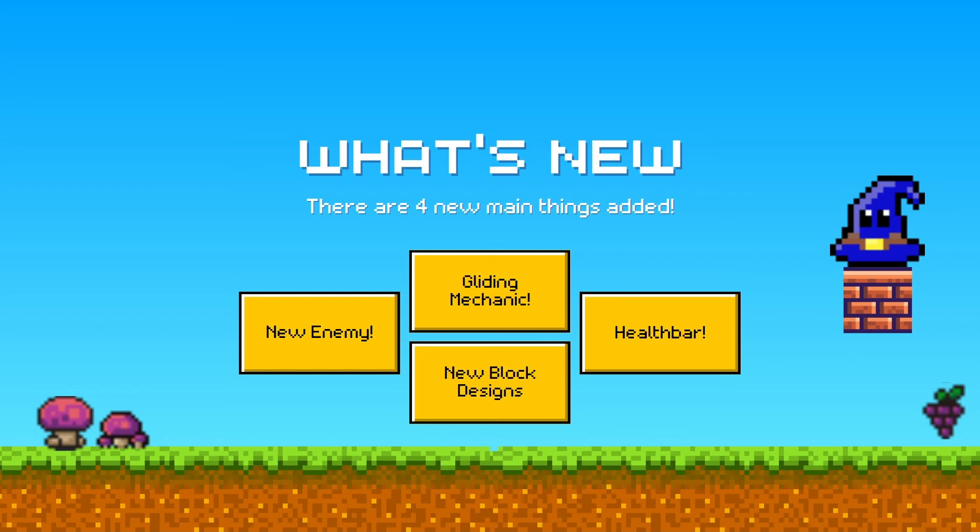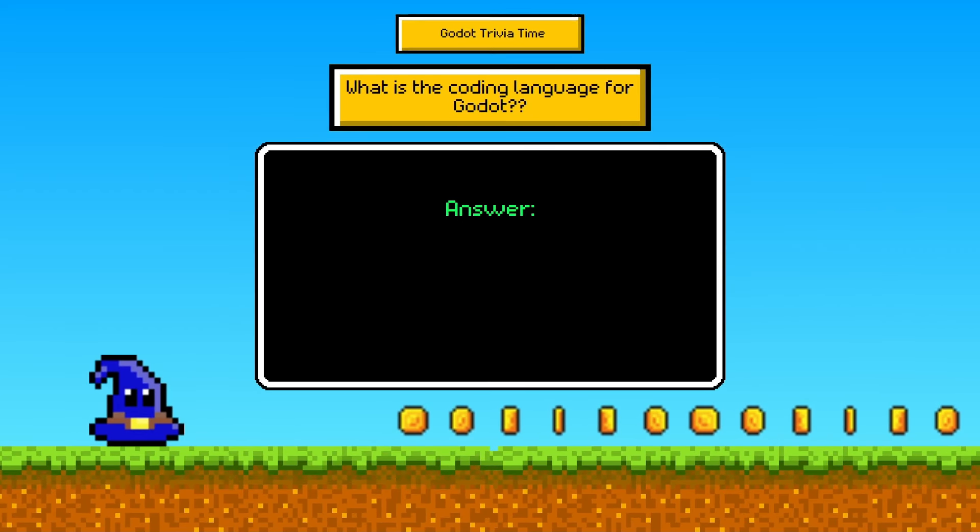But before I kick into the game and show you what I've done, it's Kado trivia time again. Our question for the day is: what is the coding language for Kado? Drumroll please. It's GDScript, which is very similar to Python in its format and syntaxes. If you knew that, give yourself a pat on the back. Anyway, let's jump right on in to the actual gameplay and show off the new features.